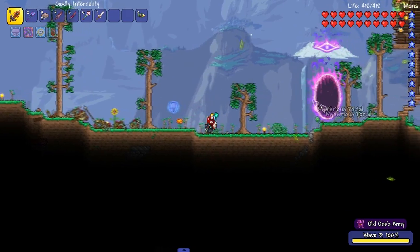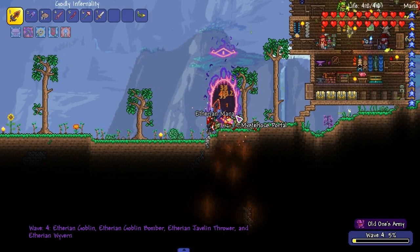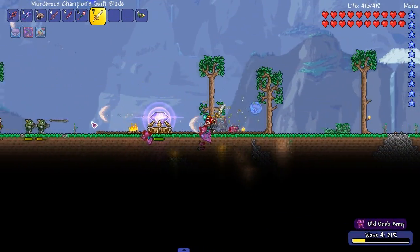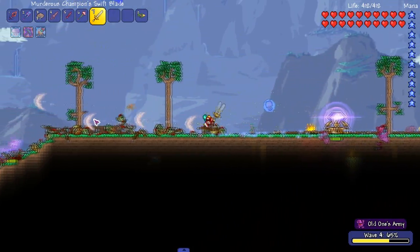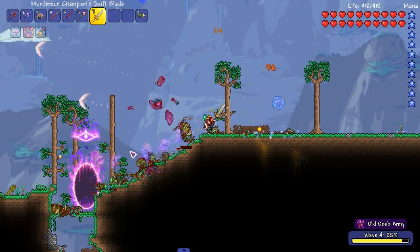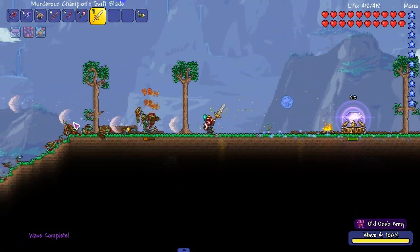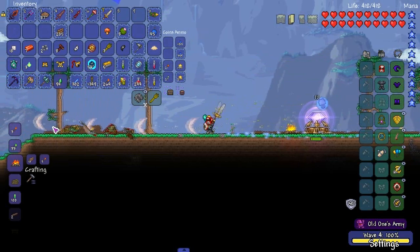The wyverns are goddamn bastards and they know it. Try me bitch — dip dip dip. They go through the floor and you can't hit them while they're in the floor — that's pretty annoying. That's all we're looking for: the wyverns. I don't care about the other ones. Kill that wyvern. Wave complete — we did it! Barely took damage. Get the hell out of here — if you think you're touching my Eternia Crystal you're wrong. The guide's here for backup.